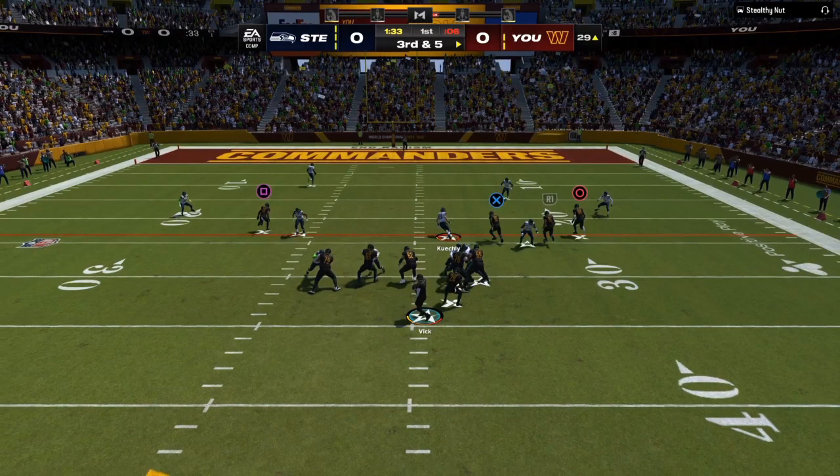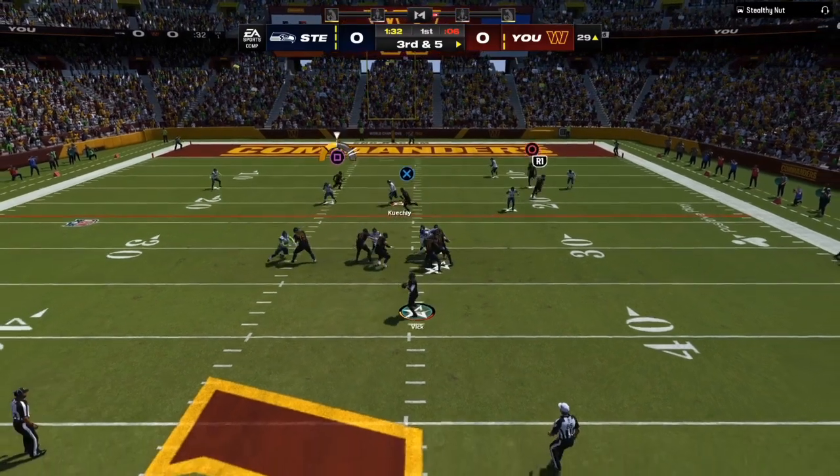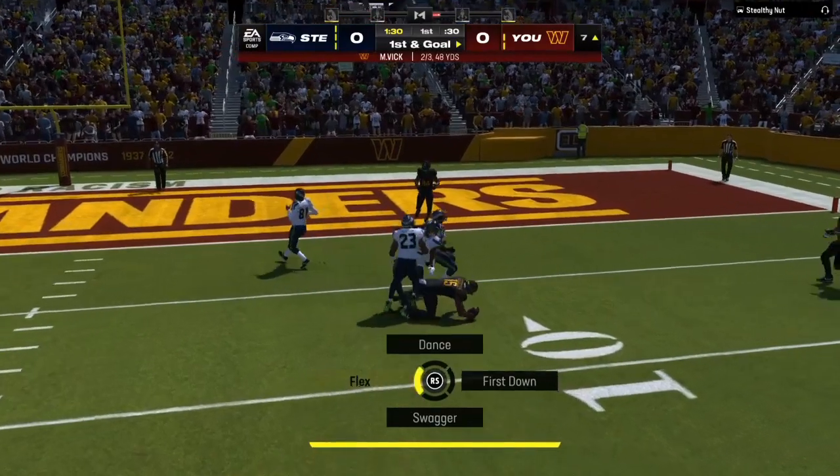As soon as I hike the ball, two high safeties are dropping back — that tells me cover two. With two high safeties and cover two, the user has to decide: is he going to take X or is he going to take square? He runs and commits to X, so square is wide open for an easy completion.